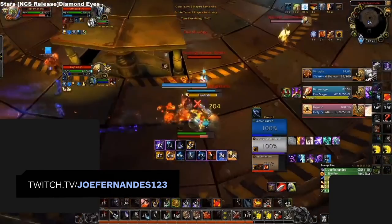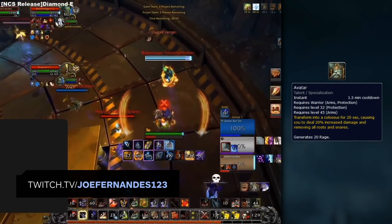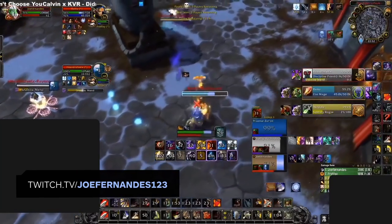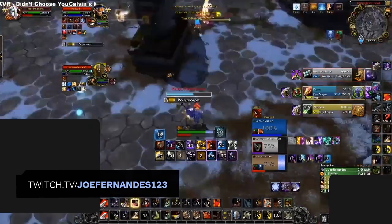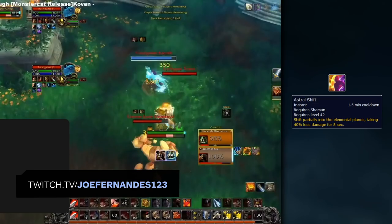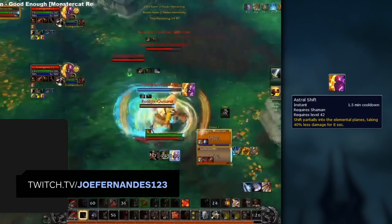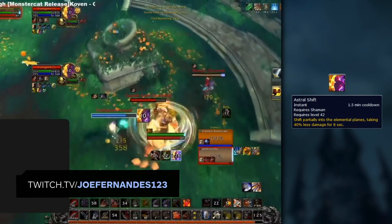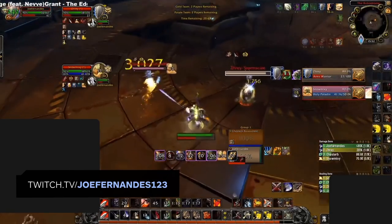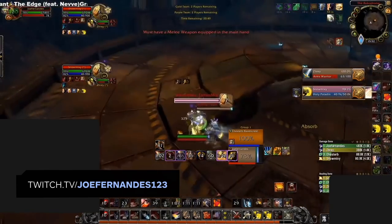Remember how important uptime on a target is for maximum pressure. Avatar will typically be used as a root breaker against classes such as Mage, Druid, or Hunters to increase your uptime. In other situations, it can be better to split up Warbreaker and Avatar to make it more difficult for the enemy team to use defensive CDs. For instance, if a Shaman keeps trading Astral Shift for Avatar, you could take advantage knowing they won't have a big defensive cooldown for your next Warbreaker.